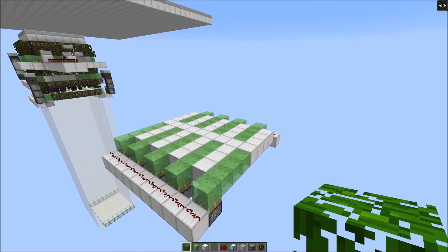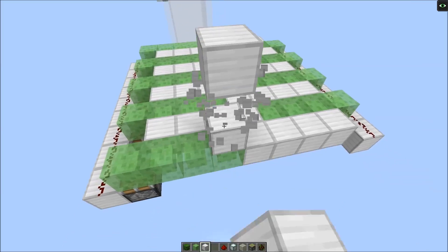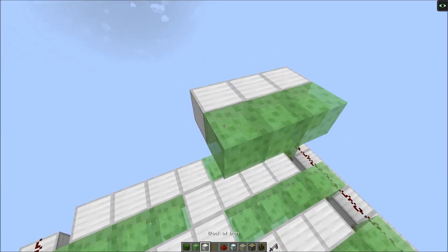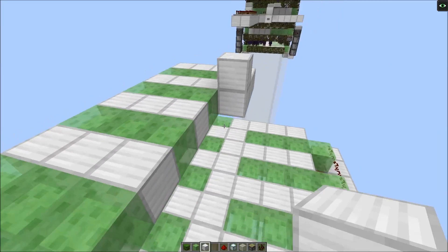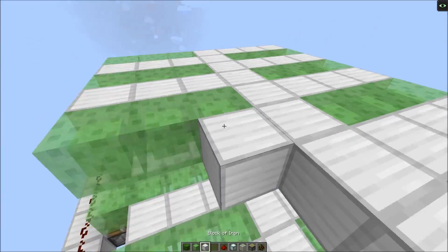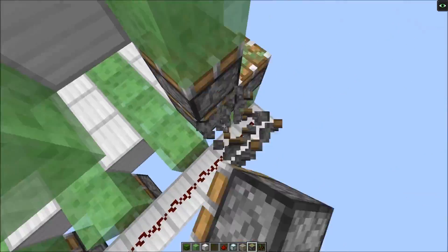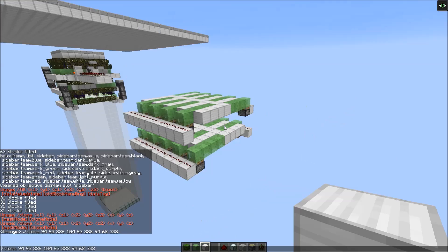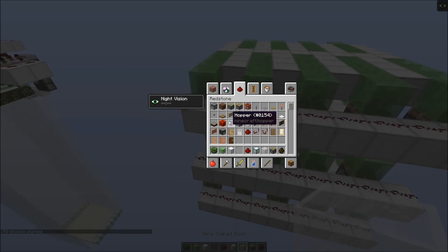Now we'll continue with the second layer — this is basically the same, we just alternate in a different way. So wherever we had a slime block, we're gonna add a normal block now, and vice versa. But in the middle we still have the normal blocks. The third layer is just a copy of the first layer.